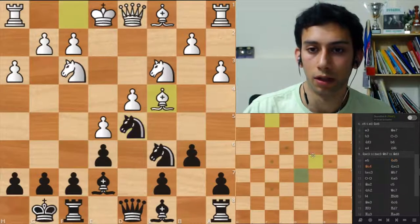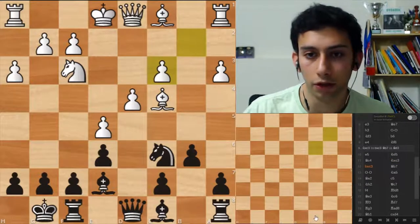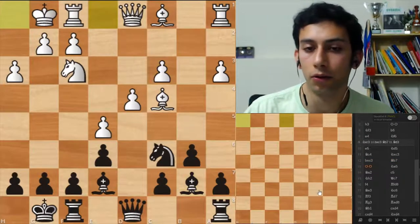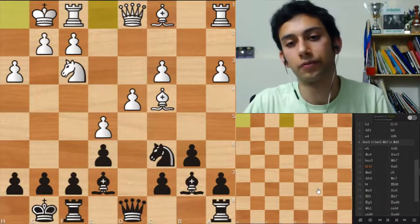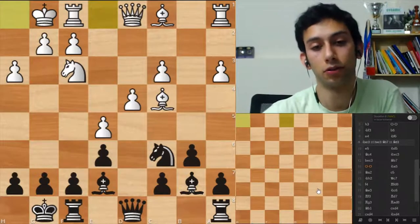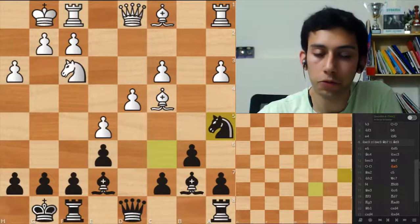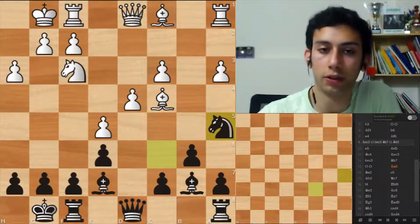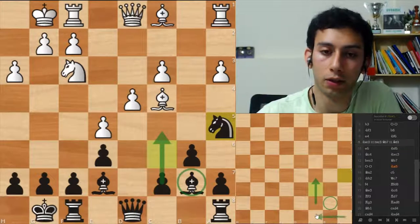Bishop c4. Bishop b7 is good. And now you asked yourself probably the right question: what does he want? Which piece doesn't work? The rooks. You want to open up the position and you play knight a5 with tempo. After knight a5, you will play c5 next and you will have the c-file open for the rook.